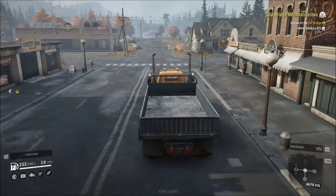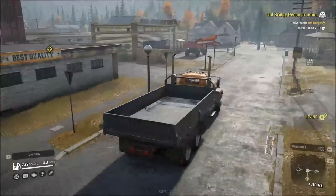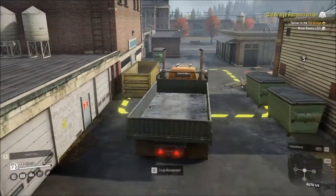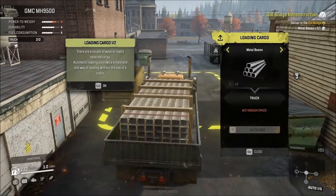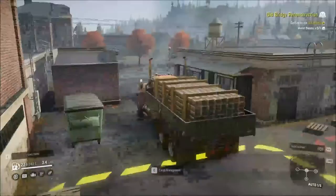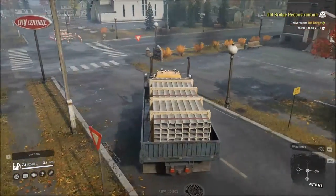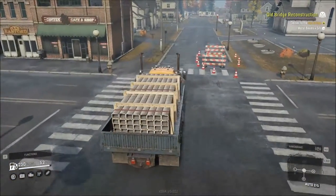There is a trailer here that's got some stuff in it — just leave it. So hit C, hit F, hit Escape, and we're auto-loaded. Right now we have no method of doing manual loading, so we're going to skip that. If you want to do manual loading later on, you're going to need a crane of some sort — it will spawn the stuff on the ground and you'll have to pick it up and put it in your truck.